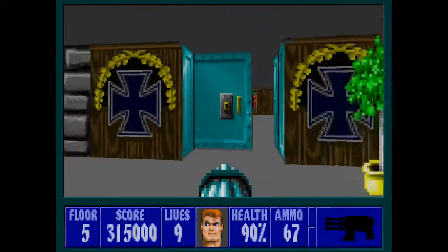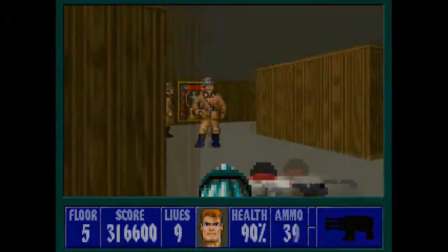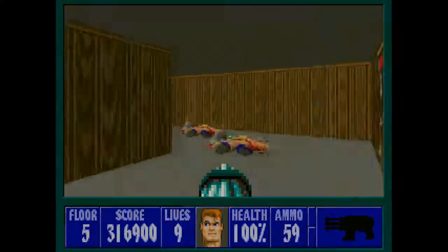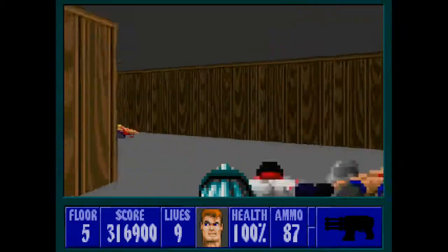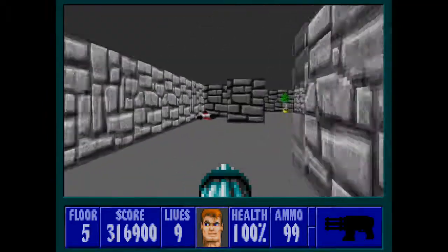In this next room it's absolutely packed with enemies. You want to hold this corner and let them come to you for a bit until you thin them out, and then you can press into the room. You'll find it is filled with health and ammo, so you want to stock up and leave this area fully stocked on your ammo.